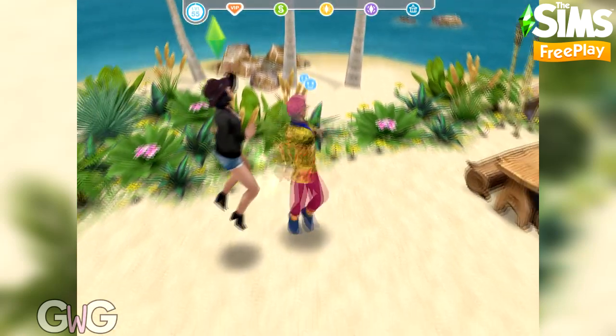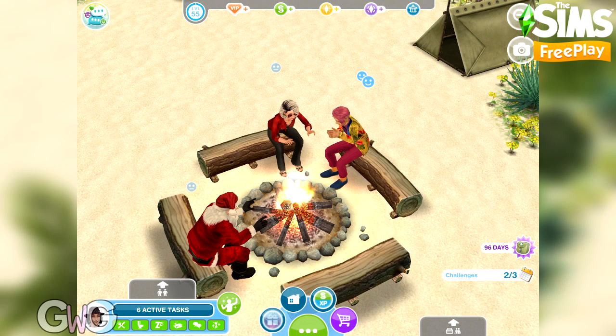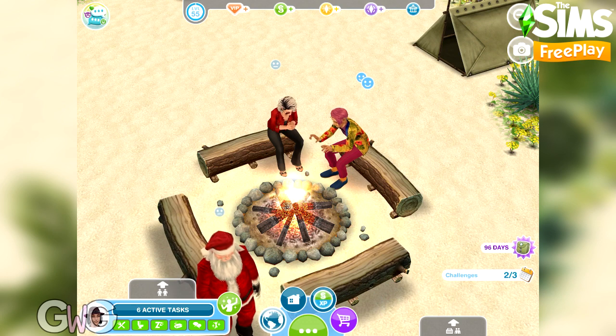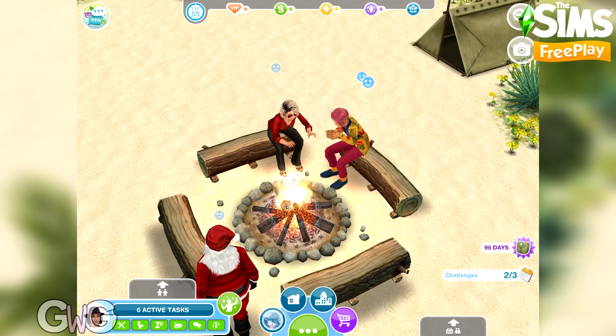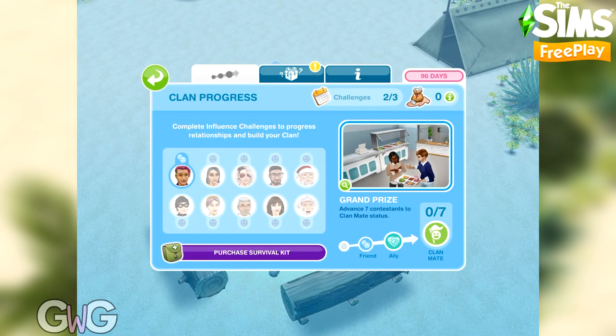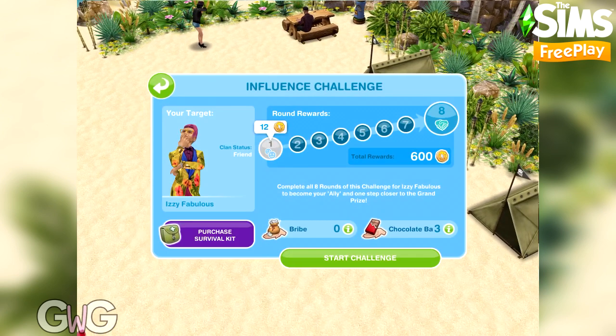Great — they are now friends! A pop-up appears to show that the challenge is complete and they are now friends. You can see above Izzy's head there is now the friend symbol, whereas the other sims are still neutral. You can also see this from the menu in the clan progress tab.